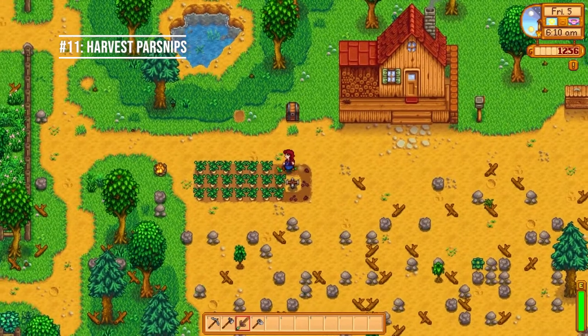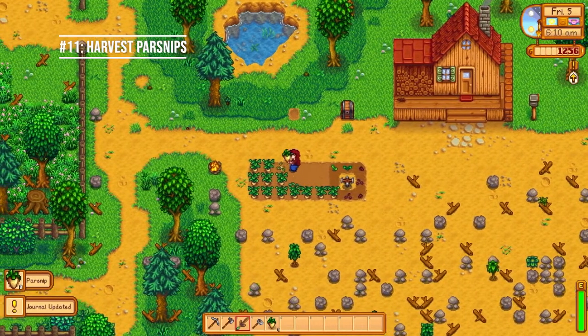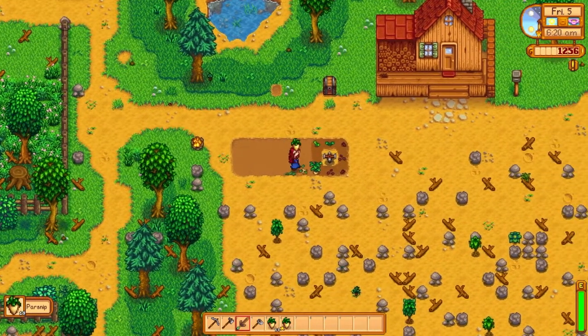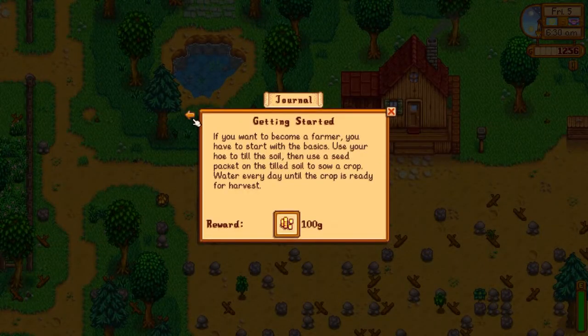Day five. Number eleven: harvest your parsnips. This will complete your 'Getting Started' quest and earn you 100 gold — congratulations on your first set of crops! You might also find a golden parsnip in there, so be sure to put it in your chest and save it for later. Don't sell your gold parsnips because you'll need them for the community center.